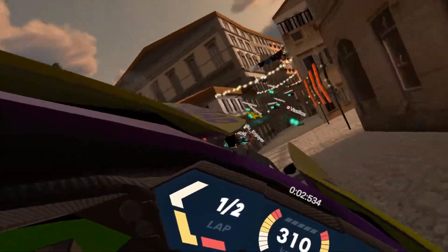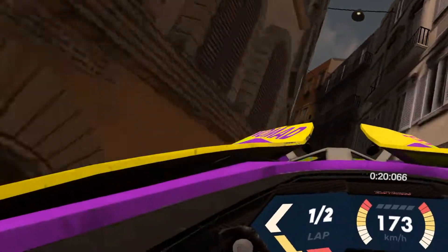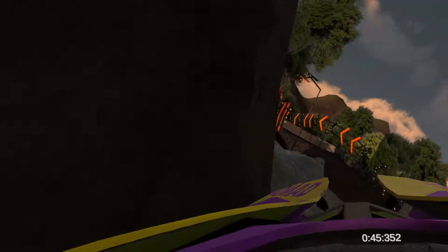Golden Wind is up next, which looks like it takes place in Italy. It has a nice design, but the course is extremely tight making it a nice challenge for you to try and master. It has a really cool downwards pipe section and some cool lighting reflections off of a waterfall in the map.